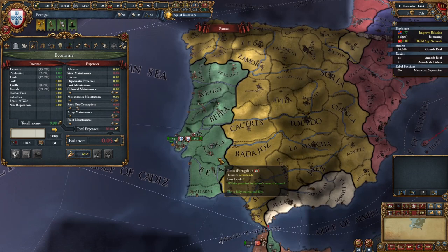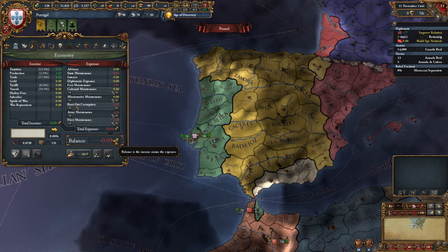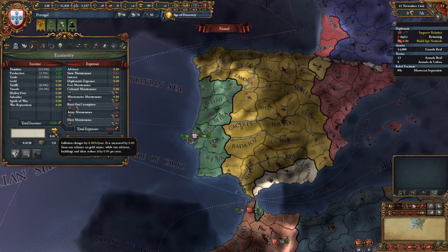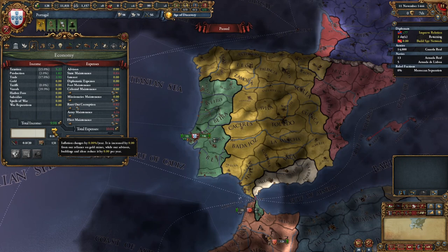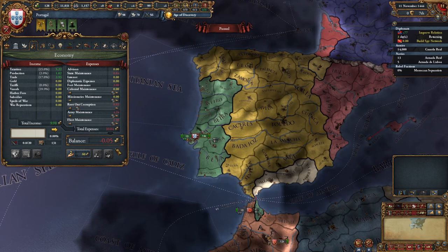Here we are in the economy tab and we're losing money — we have a negative balance. We're losing 0.05 ducats per month. You don't make a lot of money per month in this game, so this is not good. We need to see why we're losing. What are we spending money on? Where are we making money? How can we enhance what's making money and reduce what's costing money? This is a very important screen where we can learn a lot about the game just by asking questions.